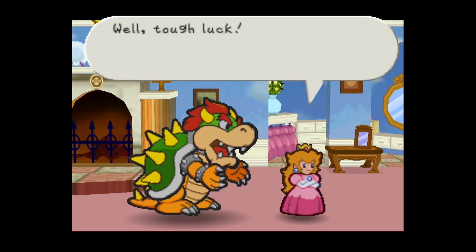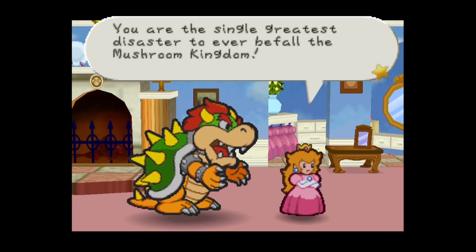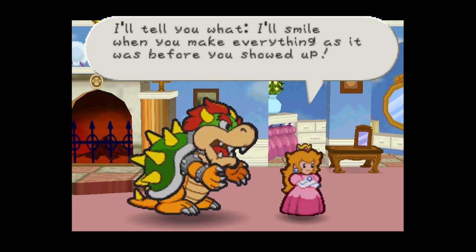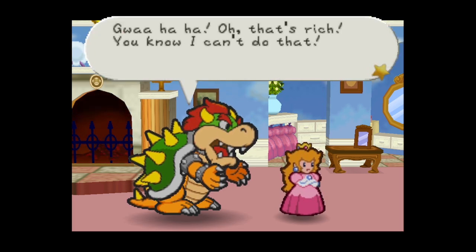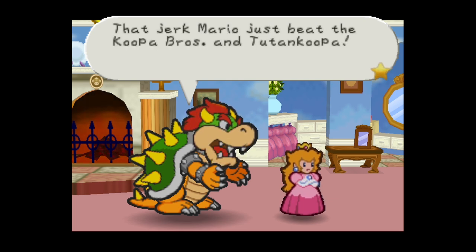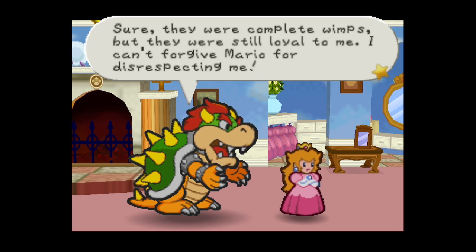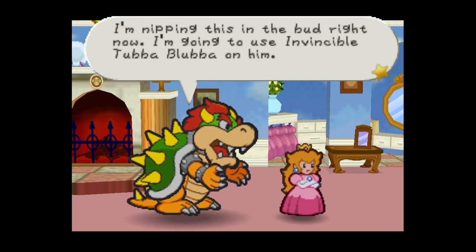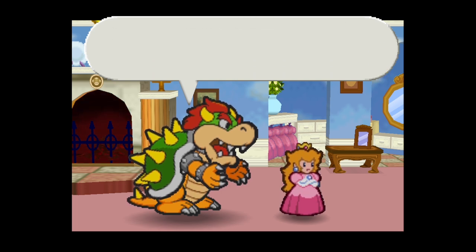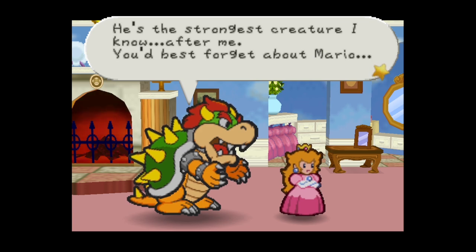Peach replies: 'Tough luck - I'm in a very bad mood, you monster! You've imprisoned all of the guests from the castle. You are the single greatest disaster to ever befall the Mushroom Kingdom! I'll smile when you make everything as it was before you showed up.' Bowser says Mario just beat the Koopa Bros and Tutankoopa. He's going to use his invincible weapon Tubba Blubba on him - the strongest creature he knows, next to himself.